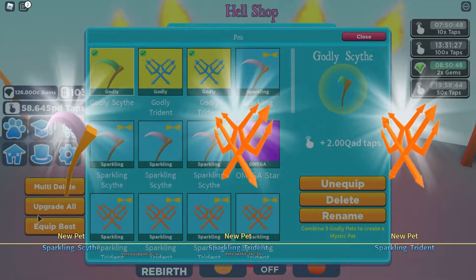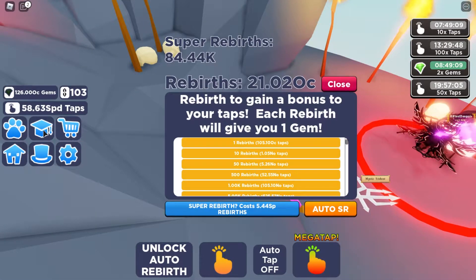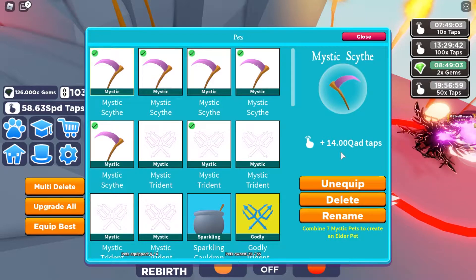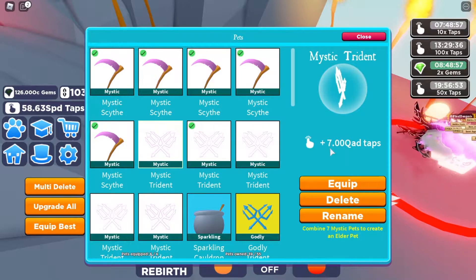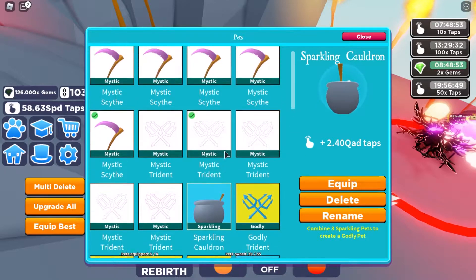A few moments later — okay, so after buying a bunch of these eggs, we have the mystic scythe which comes in at 14 QAD taps, and then the mystic trident is at 7 QAD taps. But the sparkling cauldron, which actually took a bit of time to come, is at 2.40 QAD.